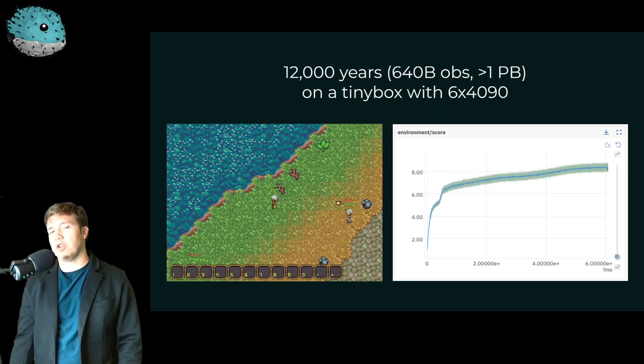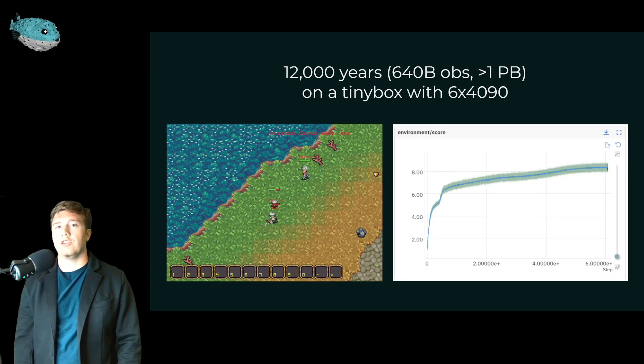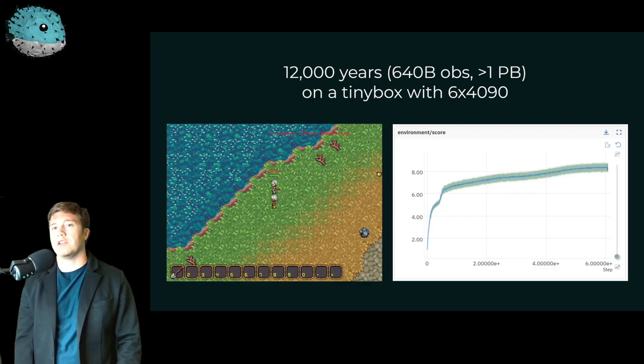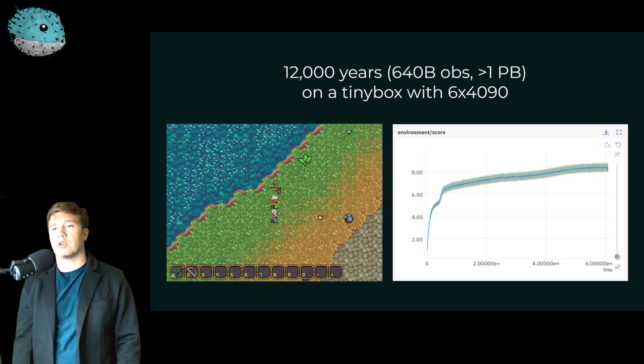But Pufferlib is not just about simple environments. Here, in this demo, we trained an agent on 12,000 years' worth of online data. That's 640 billion observations, or over a petabyte of compressed observations.